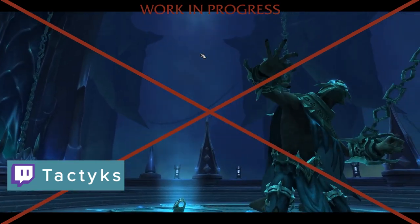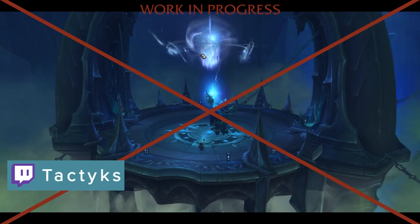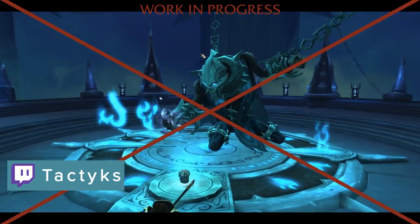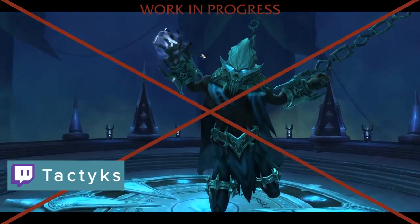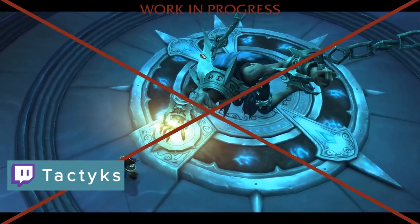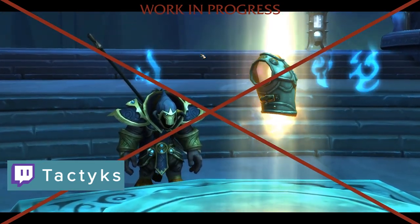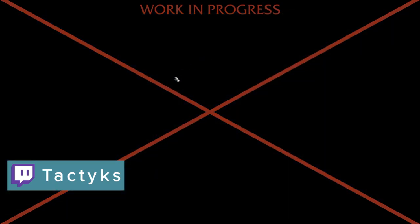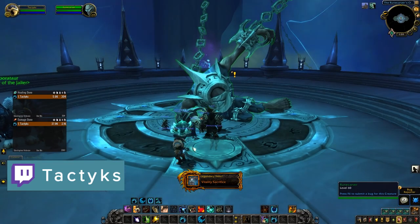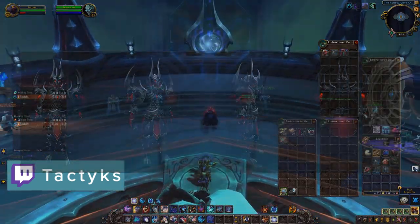You need 100 Soul Ash per rank of the base item, so a rank 1 item needs 100, whereas a rank 4 needs 400. You are able to upgrade your already crafted legendaries if you have a crafted base item of the correct rank and the Soul Ash difference in order to upgrade it. As of launch, you can only equip one legendary at a time, but this may change over the course of the expansion, just like in Legion. Also, the legendary gear makes up a unique transmog set that looks pretty cool.